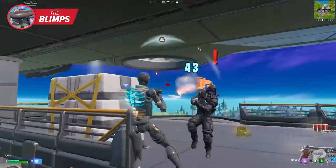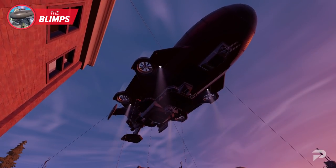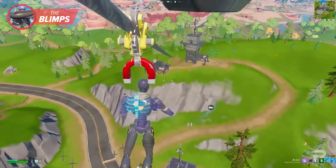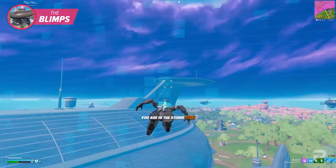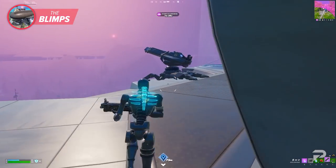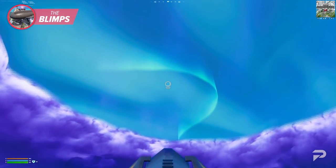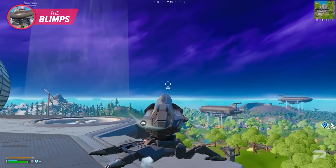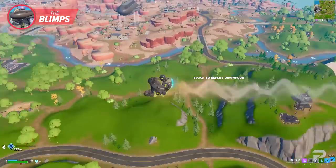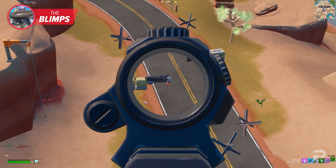Blimps offer IO chests with chances for blue weapons, and by killing the IO guard NPCs inside, you get a guaranteed blue weapon. One of the crowning jewels blimps offer is easy rotation — you can zip line down to the POI below, use the blimp propeller updraft to redeploy your glider in any direction, or use blimp cannons for fast travel. Just mark your destination on the map, enter the cannon, and fire yourself toward it within seconds.